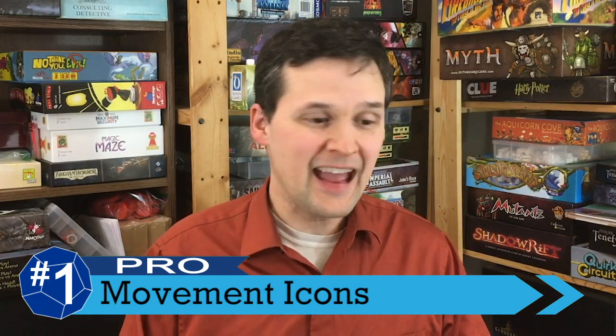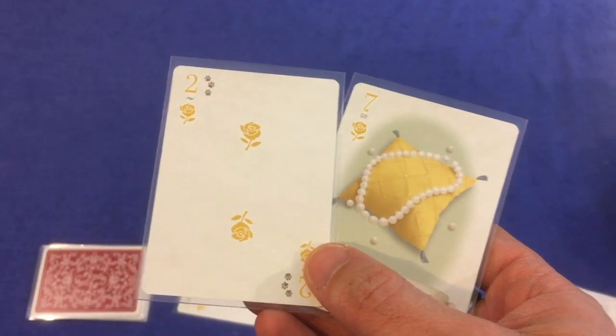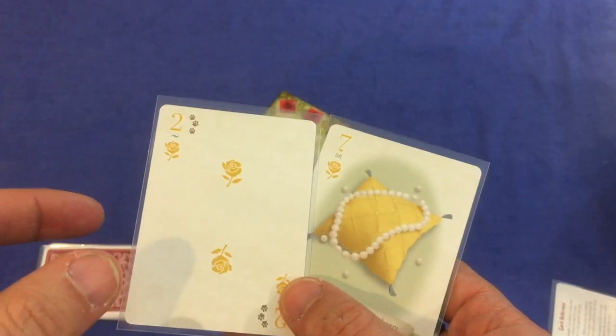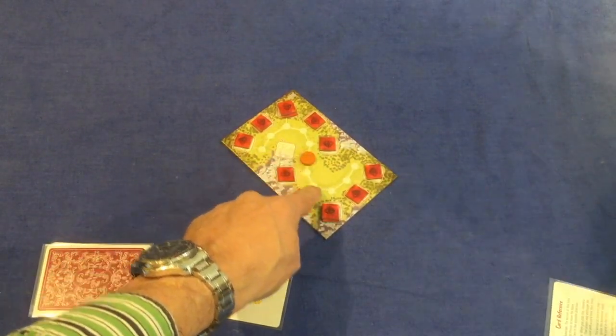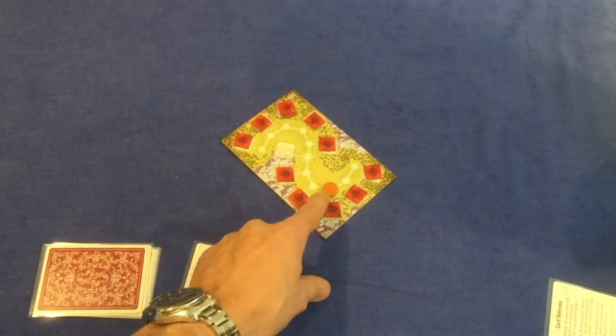We get a final full-on pro with number one — the element that takes the trick-taking in the game to another level — and that's the movement icons that control how your pawn goes around the board. The basic idea is that for the two cards played by the leader and the follower, you add up the movement icons on each card, and whichever player won the trick moves the pawn towards them that many spaces. Whichever space they land on, they take a gem from there, and getting all the gems is how you win — but if you go too far and go off the board, you get a penalty. This core mechanic really makes the trick-taking, strategy, and cooperation feel super special. You have to carefully play out your hand and judge what your opponent has, so that you don't win too much or they don't win too much, and you can see what all the possible movement values are based on the cards in play, so you can guess where you might go and which card you should lead with to get to the exact spot. It just really ratchets up the cooperation and tension of the game in a wonderful way, making this a great trick-taking game overall.